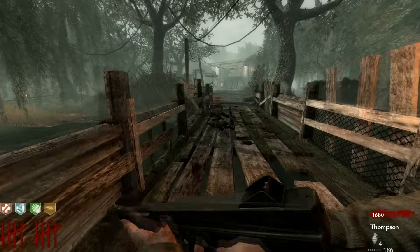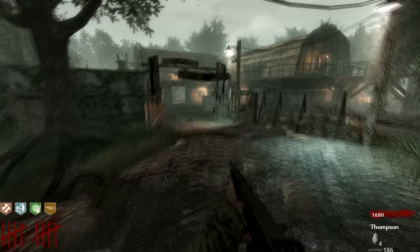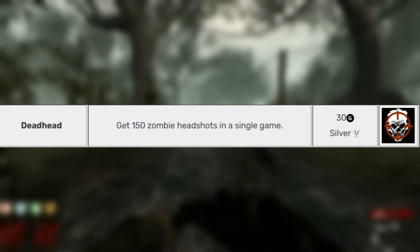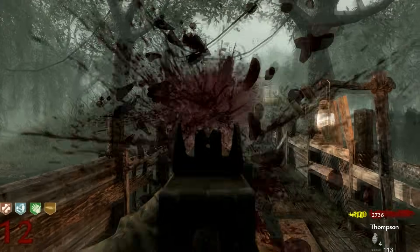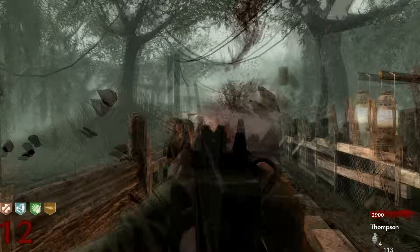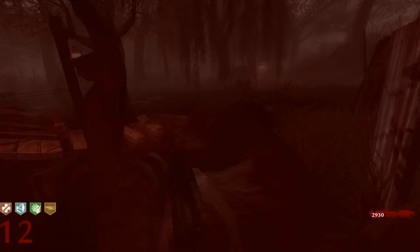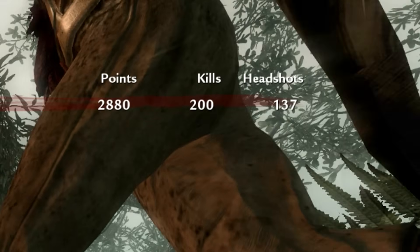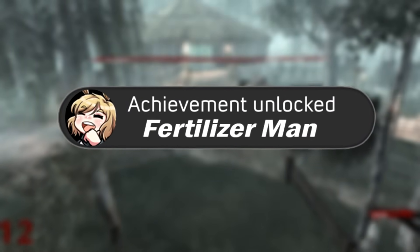While I'm doing all these other achievements, secretly in the background I'm working on two of them. One is called Fertilizer Man: Kill 200 zombies in a single game. And the other is called Deadhead: Get 150 zombie headshots in a single game. I decide to do a tactical restart and ended up timing it exactly at 200 kills. So exactly as I died, I was able to complete Fertilizer Man and get my next run started.